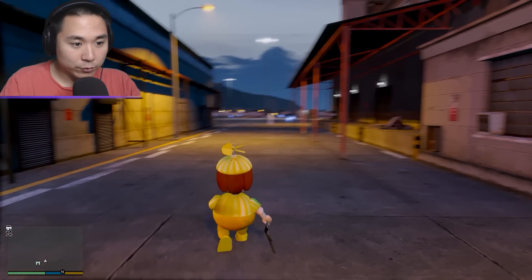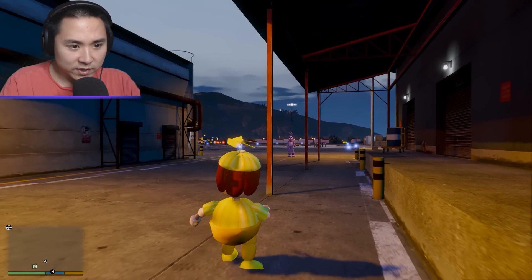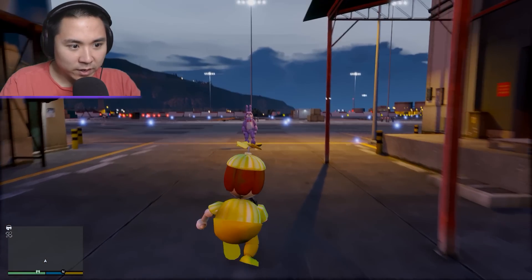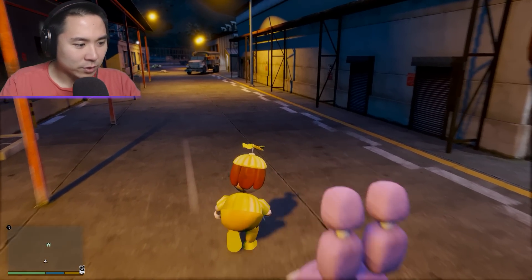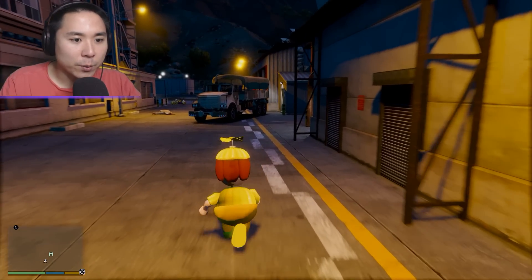We have someone else up here. I don't think it's a human — I think it's an animatronic up here. Who is this? What the heck? Is that... that's Bonnie. Bonnie, what are you doing here, man? It looks like he's here just for moral support — he decided just to come here. If you're not going to be coming with us, I don't know why he even showed up, bro.